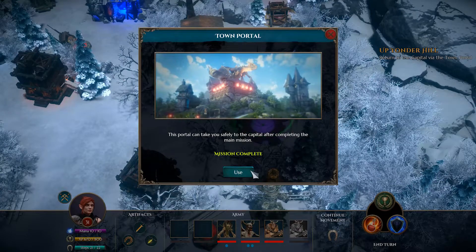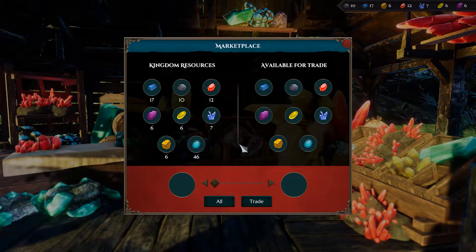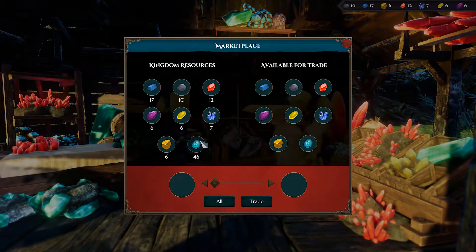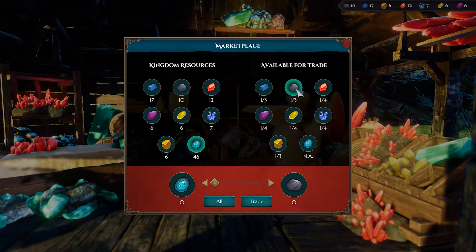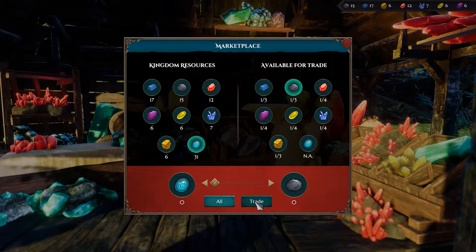The resources that you'll be spending at the capital are brought back from quests. Sometimes you may find that you are low on a particular resource but have acquired an abundance of another. With the Marketplace, you can exchange resources, for a small fee of course.